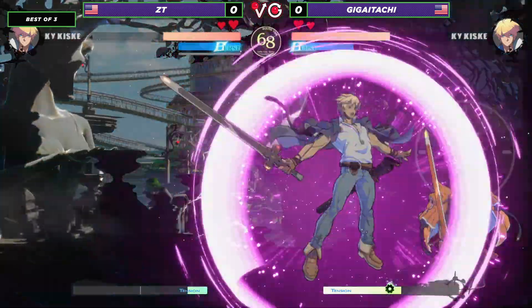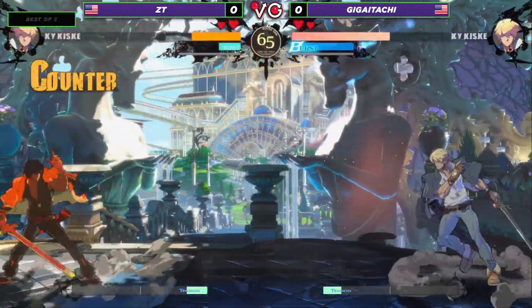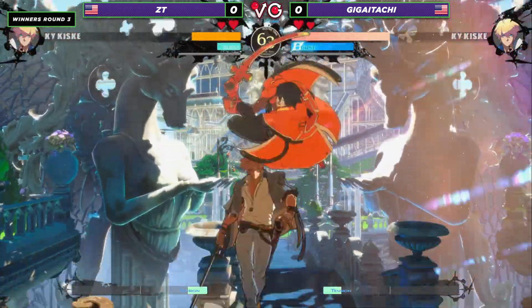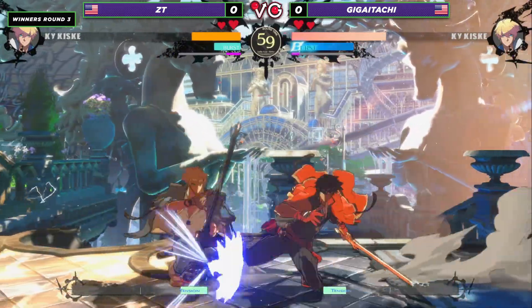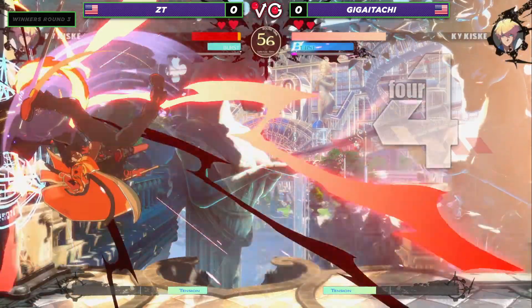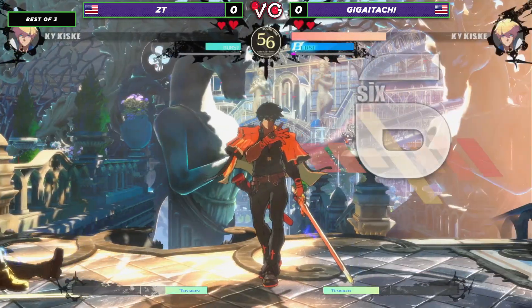For those who don't know, Kais is able to inflict a static effect using his projectiles on blocker. And once it is applied, some of his buttons become more plus. Very strong. Good counter hit coming through here from Giga Itachi, going to get quite a lot of damage there. And that is going to be the round.